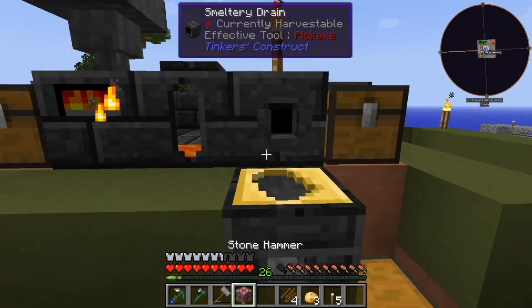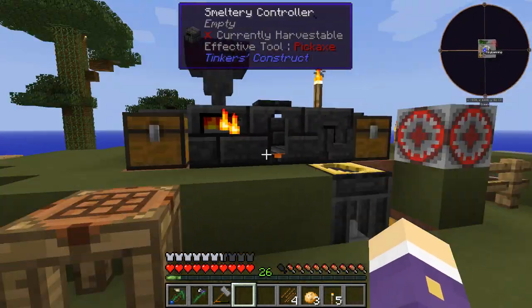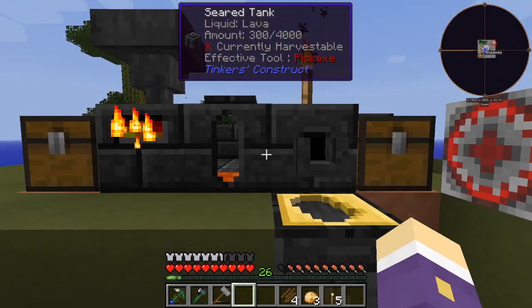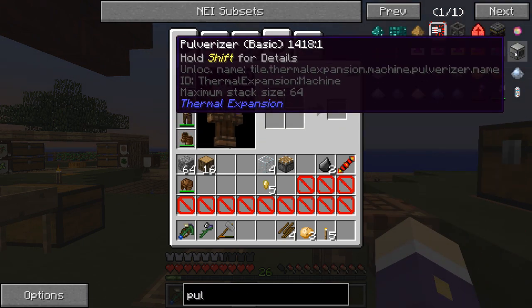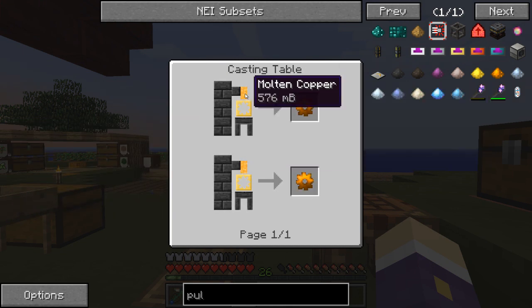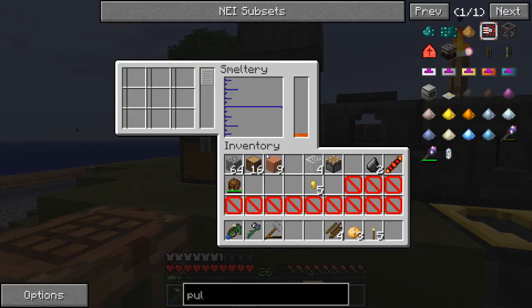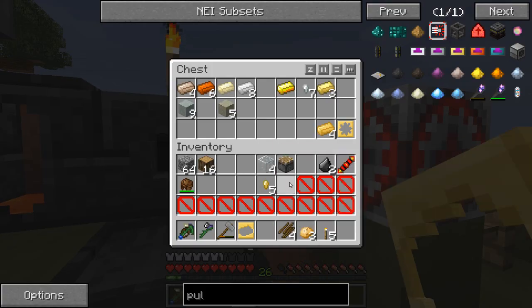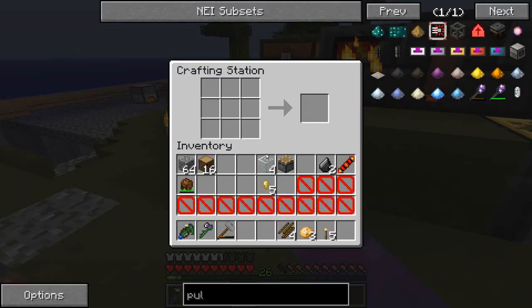A pulverizer - maybe not that interesting but interesting enough for me. I need to pop this gear cast in and cast a gear. I'm not sure exactly how it works out, but I think it's around 144 millibuckets per ingot - so maybe three or four ingots to make a gear. I want to find that out. So I'm going to smelt down all my copper and swap over these ingot casts for a gear cast.